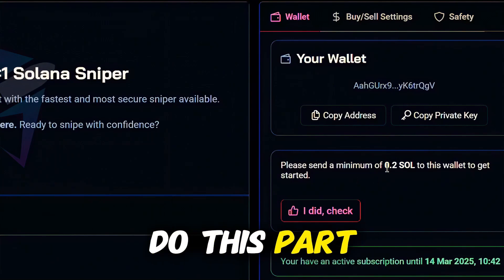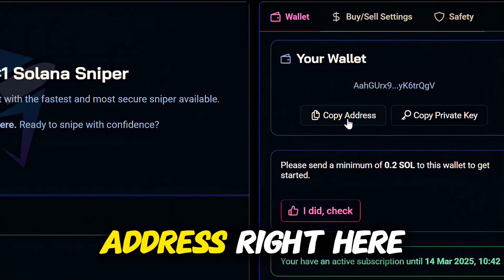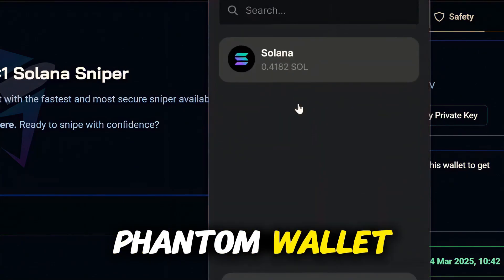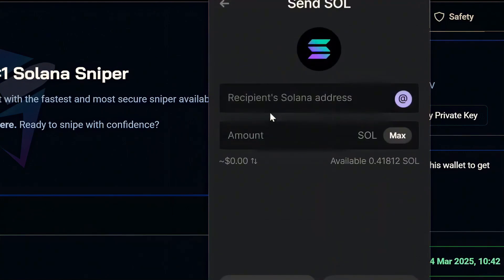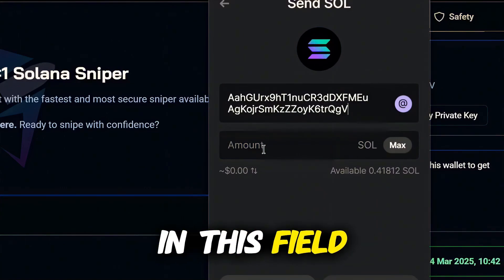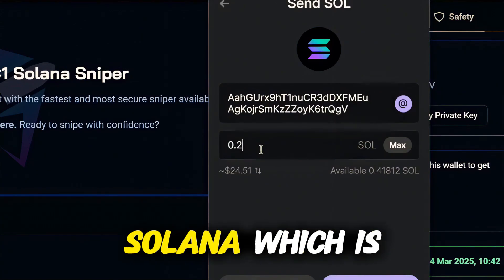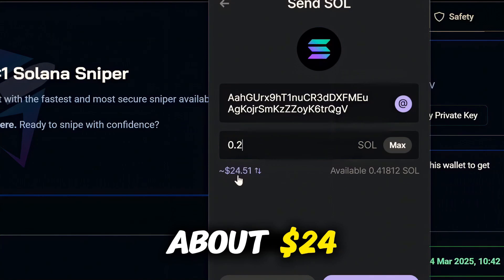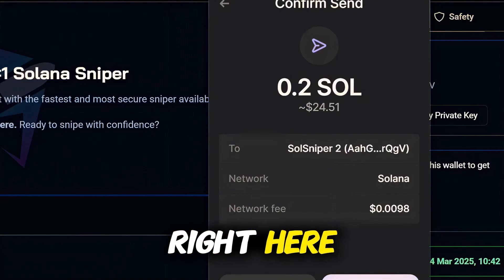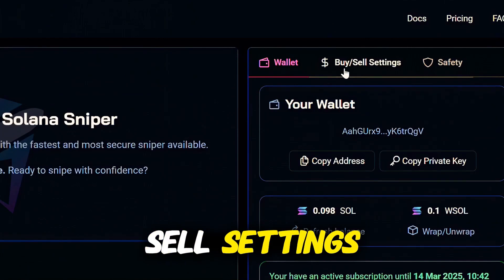Now that we have that part set up, we need to deposit the Solana into our sniper. I'm going to click copy address and send Solana out of my Phantom wallet into the sniping bot. I'll click on Solana, paste in my Soul Sniper address, enter the amount — minimum is 0.2 Solana, which is about $24 right now — click next, and then click send. It's sent.